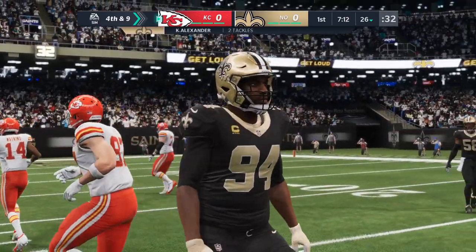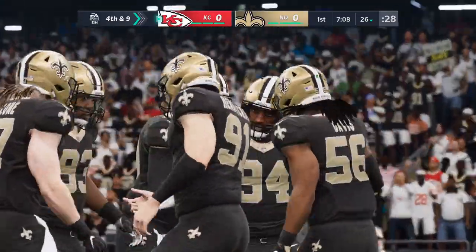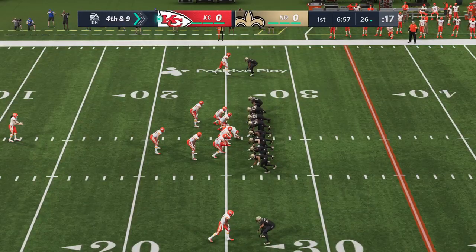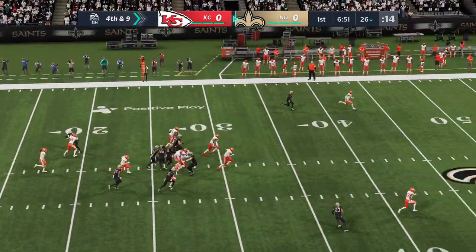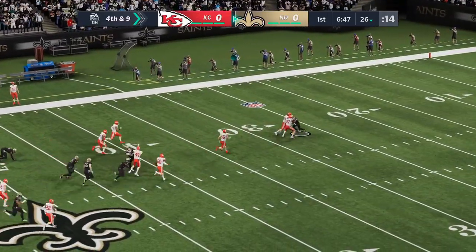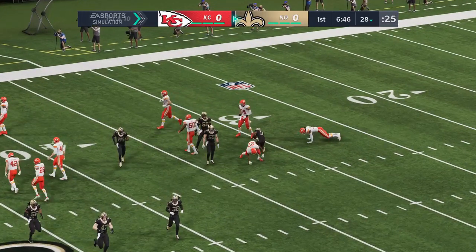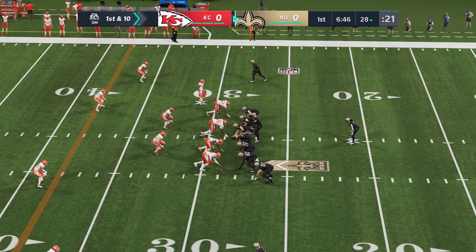They dialed up the blitz on third down — your worry as a defense is that they can hit you with a big play in that situation. Instead, the blitz pays off; they're able to rally to the football and make the play. On fourth down, Tommy Townsend to punt for Kansas City. The all-pro Deontay Harris deep for New Orleans. A change of possession here on the punt, and the Saints will take over with first and ten.